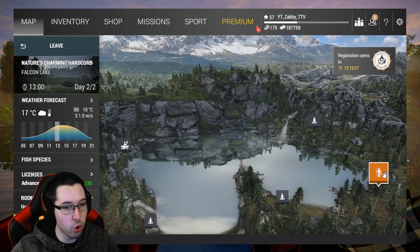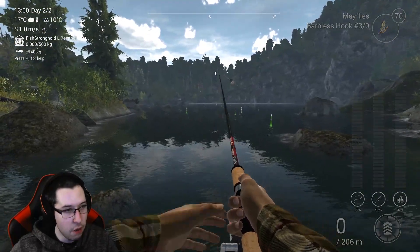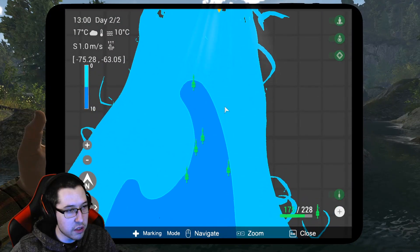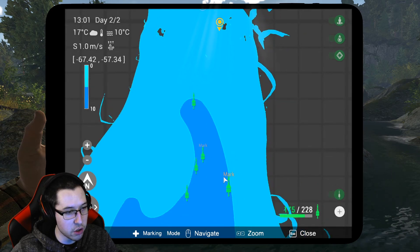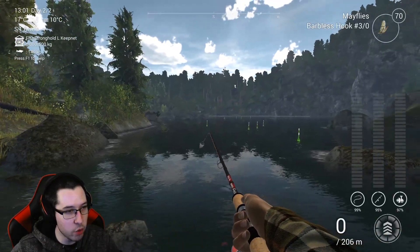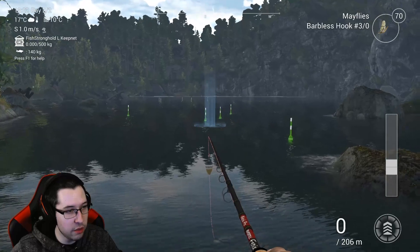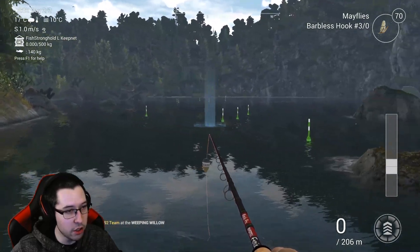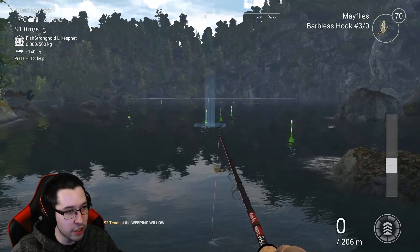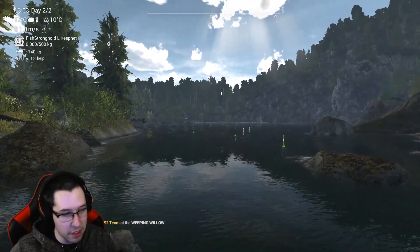Come over to Nature's Charming Hardcore — this is where we're going to fish, it's the far right spawn. This may look a little confusing with all these markers I have set up. Basically, I put the markers in where the deep spots are. Anything in between these three markers and this marker is going to be in this deep area, and this is also deep here. You don't have to put those markers up, but I just wanted to give a visual representation. Right around these three and down is deep.